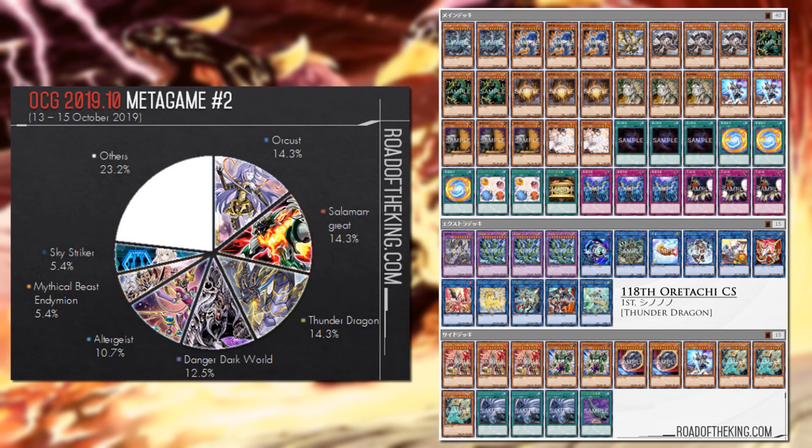Thunder Dragons — it's pure Thunder Dragons, similar to TCG players' build. Even though the OCG just got Danger cards a couple of weeks ago, they're still opting for the pure build. This list runs triple Crackdown in the main deck, triple Maxi C, and notably only one Colossus and Masquerena in the extra deck.